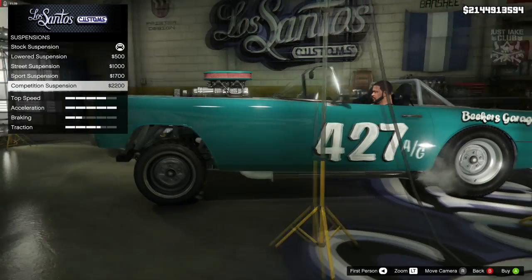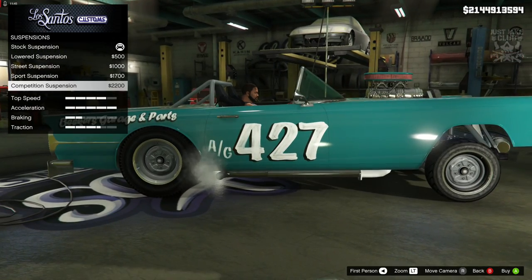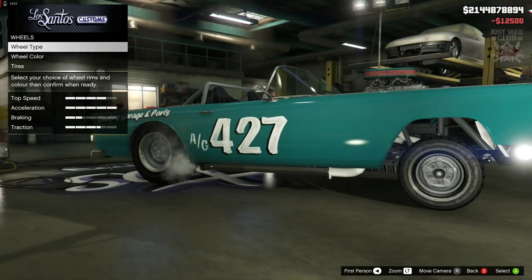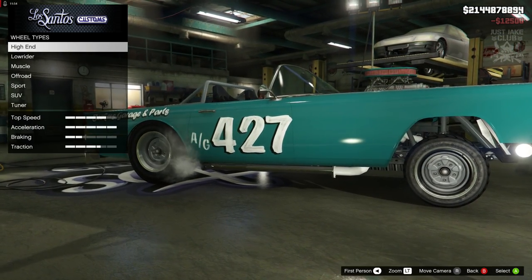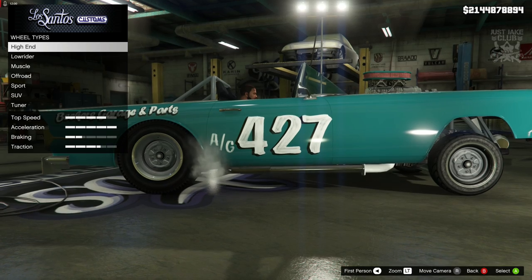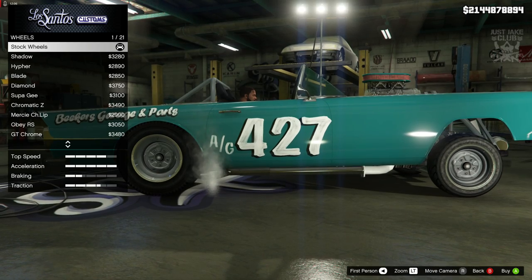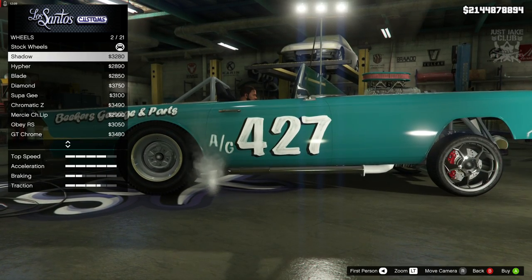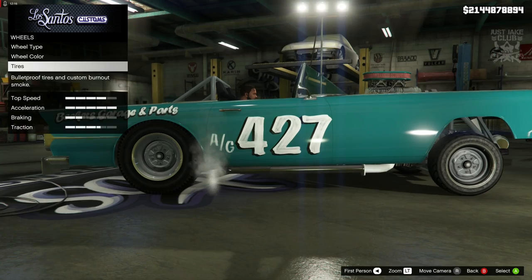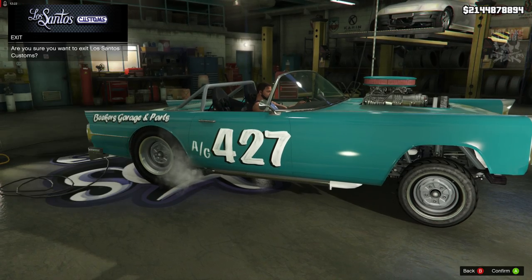I'm going to keep it convertible - I think it looks cool. Competition suspension - I think I do want that, why not. Race transmission, turbo tuning. For wheels, it only changes the front ones - not going to change that because you don't want odd rims when the tires are already different sizes front and rear. Skipping the wheels. No windows so we're leaving window tint as none. That's the build on the Vapid Peyote Gasser and I really like the look of it.